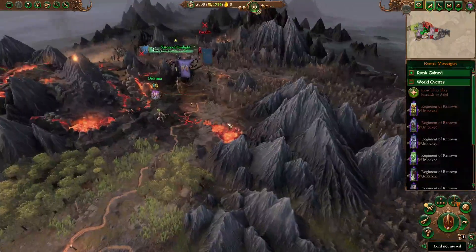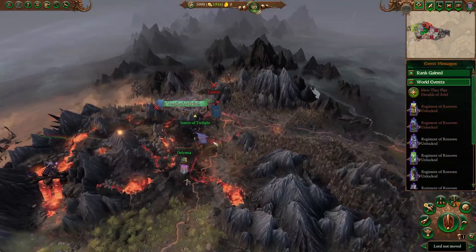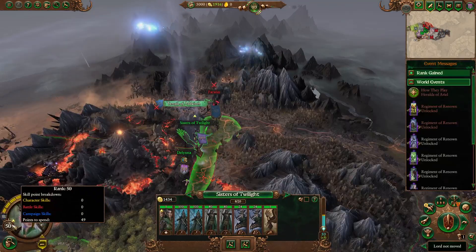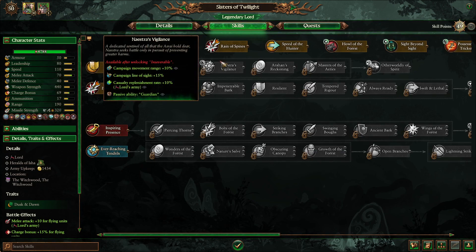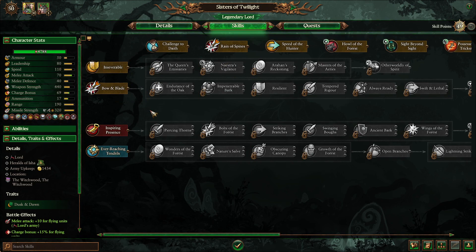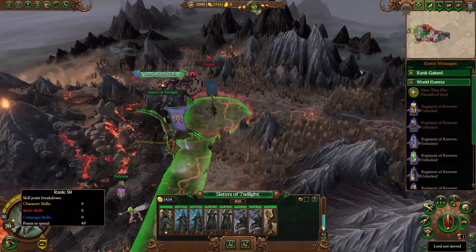Hello guys and welcome back to another Total War skill point guide video for Warhammer 3 on Immortal Empires. Today we'll be going over the Sisters of Twilight. I apologize about not getting this out yesterday, but I accidentally recorded the video without any audio on. Now with the Sisters of Twilight, it's kind of like the melee lord skill point guides I've done in the past, except this time it's missile-based because she does have the flying mount and they are a missile-based lord.